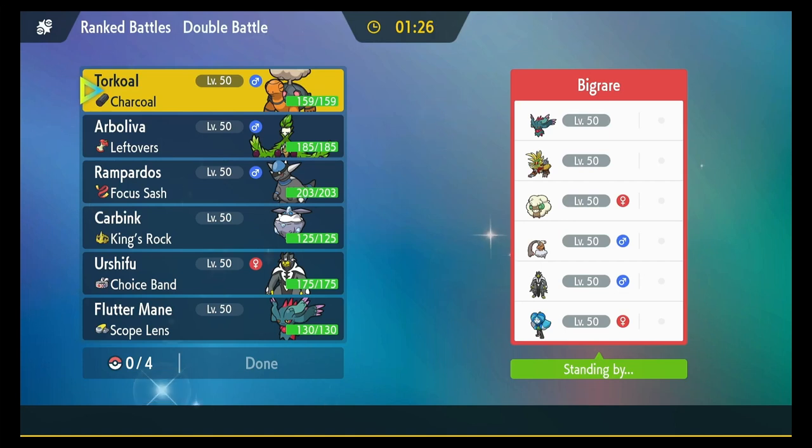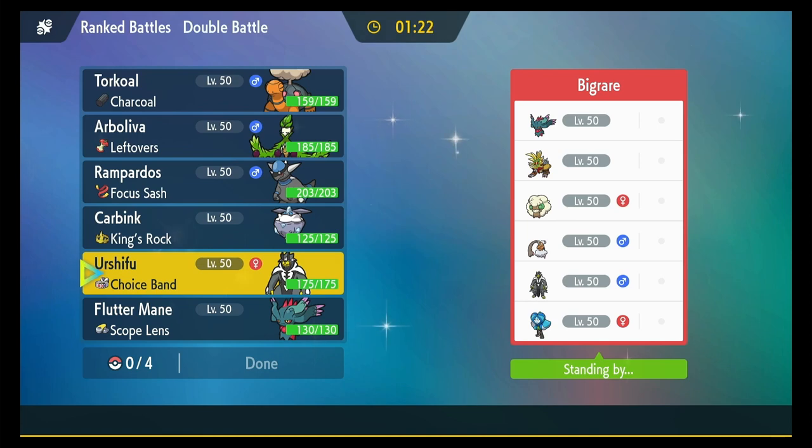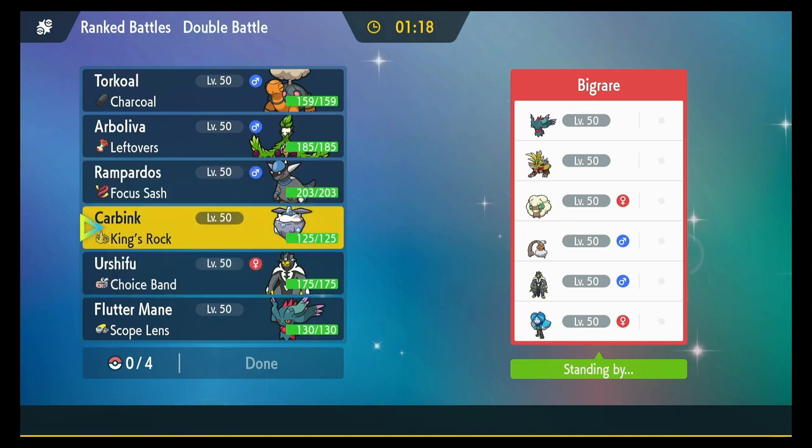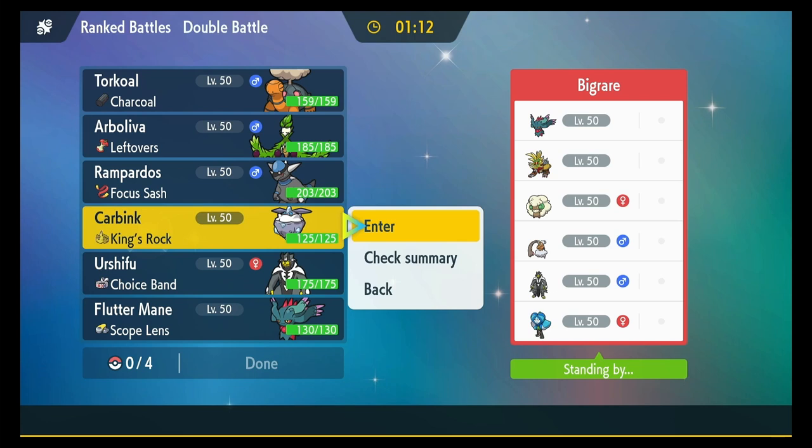What's up guys, we are back with some more Regulation F rank battles. The point of this team is to get some Endeavors off with Rampardos and Carbink, and there's Trick Room if I need it — which on this team it looks like I'm gonna need it.